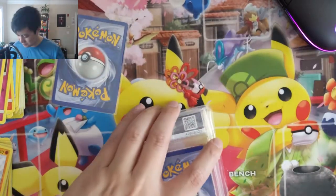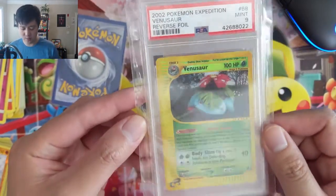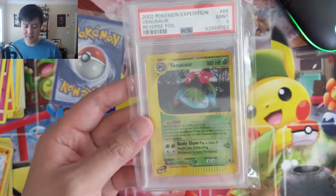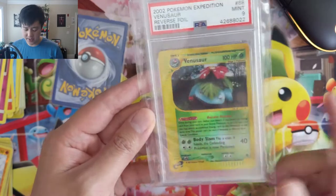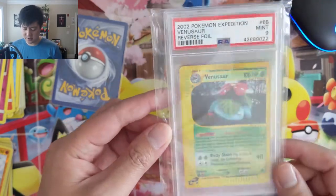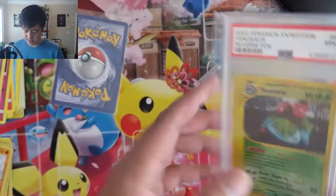Next we got an Expedition Venusaur PSA 9 reverse foil. For the e-series, most of my collection is reverses because it's way cheaper. We now have all the reverses for PSA 9 — I have to double check, I probably don't have the Charizard, but we definitely have the Blastoise. Very sweet pickup and I really like that art.